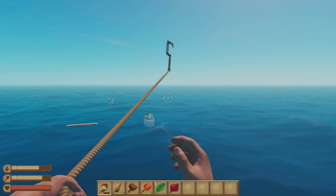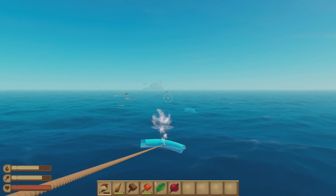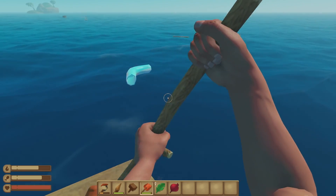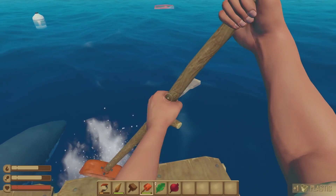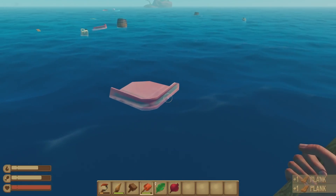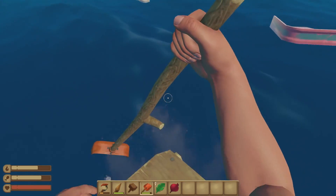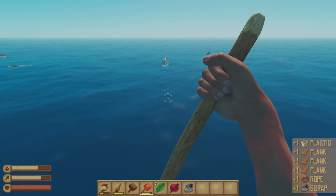We can't make an axe yet, but we want to try and make an axe as quickly as we can because there's an island coming up right now in the distance. If we can get an axe built before we get to that island — with the paddle we can kind of move where we want and pick stuff up. If we can get an axe built, we can jump off on that island and chop down a couple of trees, get some wood or planks, and probably some food — maybe some mangoes or some coconuts.